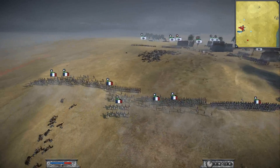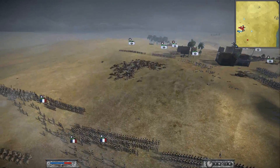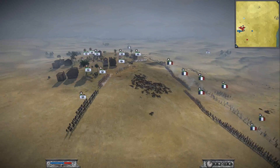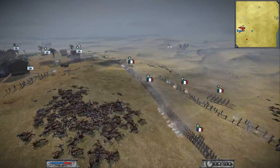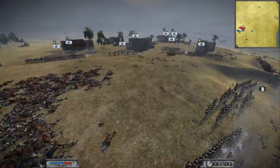I was thinking about just standing still and trading fire, but since he was on higher ground, this could have resulted in my defeat, because our difference in numbers is not that great but he has the advantage in position. So, as you can see here, I first shoot some volleys but then I launch my men to the assault.